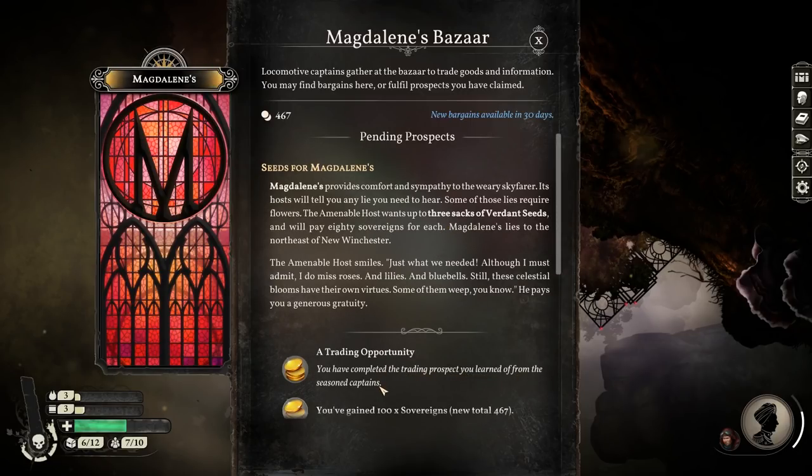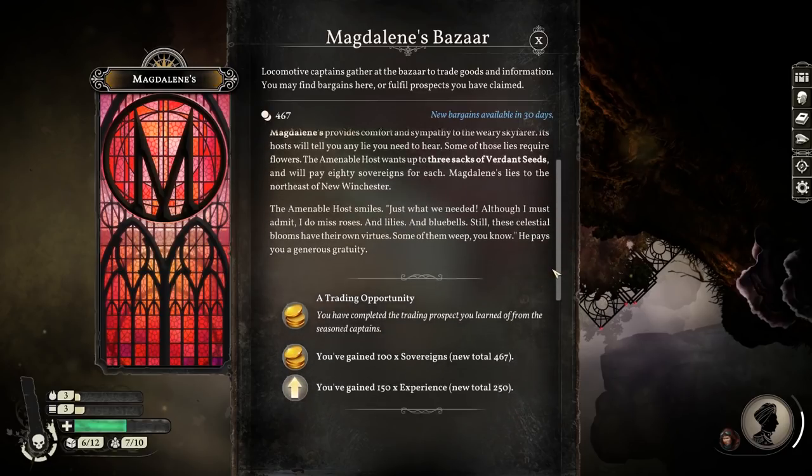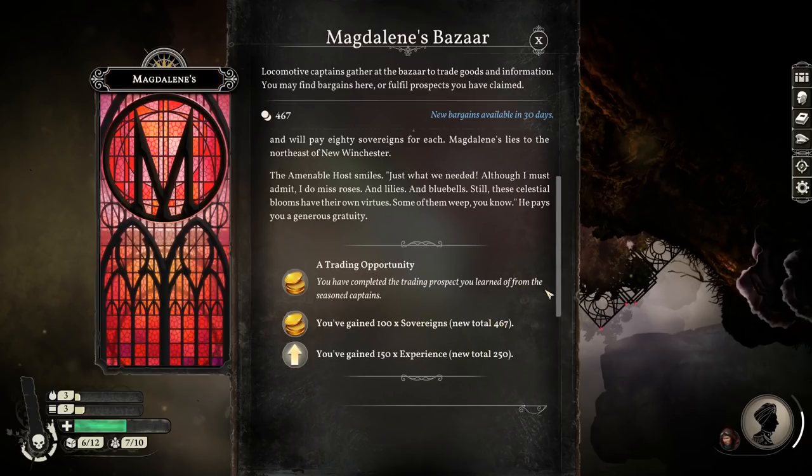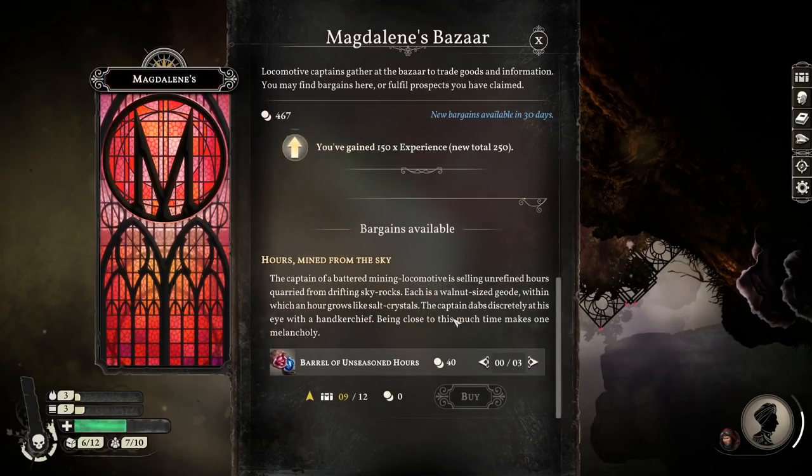You've completed the training prospect you learnt of from the seasoned captains! Hang on, I've got 467 quid - I've really got that much money. That's because of the 100 quid port report on top of the 240 quid I just earned. Because this is a bazaar, there are also some bargains - hours at 40 quid a pop. 'The captain of a mining locomotive is selling unrefined hours coined from the drifting sky rocks - each is a walnut-sized geode within which an hour grows like salt crystals.' May as well buy some - the only trouble is it will fill up our rather small hold. We'll take this back to New Winchester and flog these. We won't get the best price, but maybe if we earn enough money we'll be able to expand our hold. I'll take this down to 147 quid.